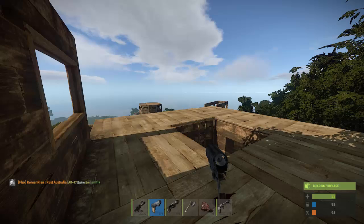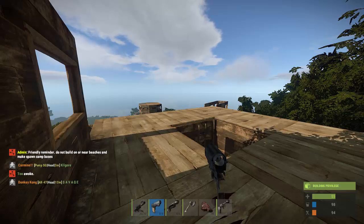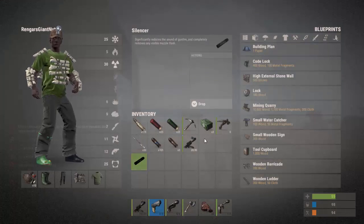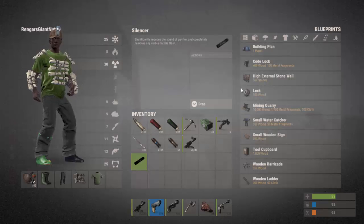I'm in the middle of recording this video, and that's allowed me to get a silencer, so I really want to show you what it is. So that's the silencer right there. Basic background: it significantly reduces the sound of gunfire and completely reduces any visible muzzle flash, which is awesome. I think that's really, really good.